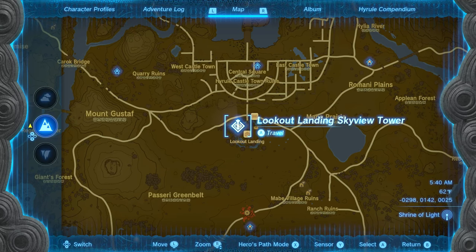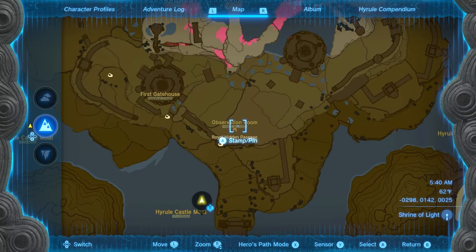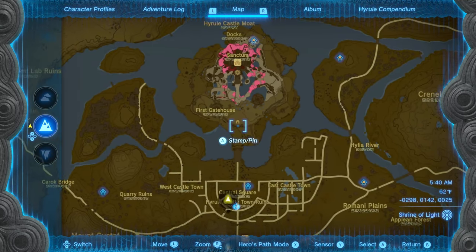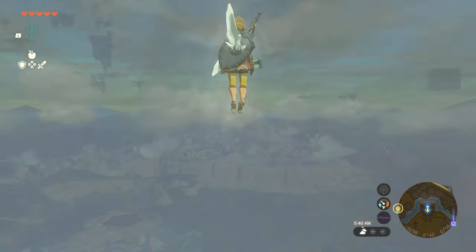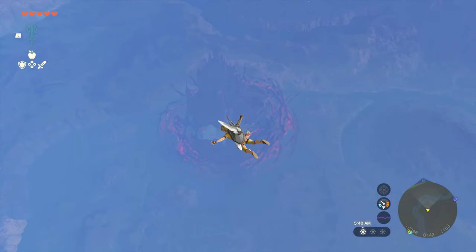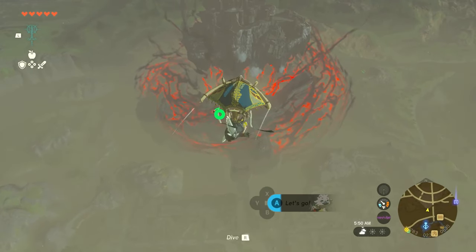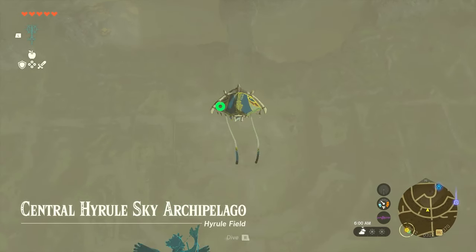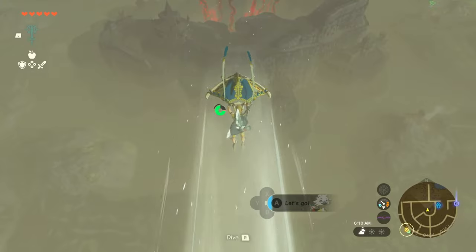From the Lookout Landing Skyview Tower near the beginning of the game, we're actually going to fly over to the observation room underneath Hyrule. Some other big YouTubers fail to mention that, so we're actually going to go right here. We're not literally going to the castle, but we're going pretty close to it.